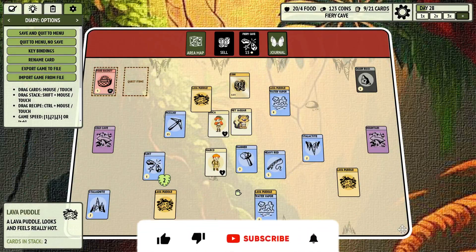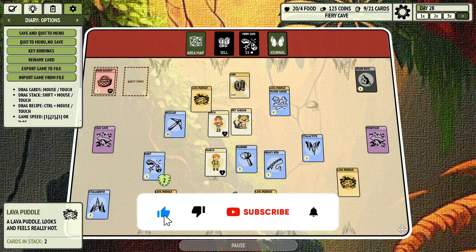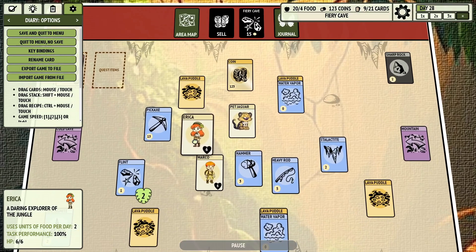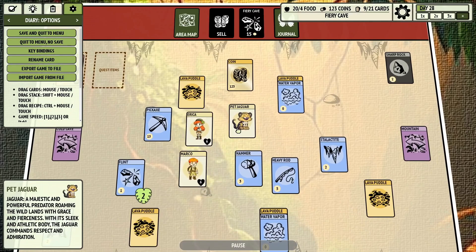Welcome to the channel everybody, my name is Ryan and this is Stax Jungle. We are back to continue our adventure here in the jungle with our two characters, Erica and Marco, well I guess our three characters, and the pet Jaguar.